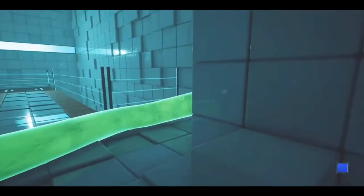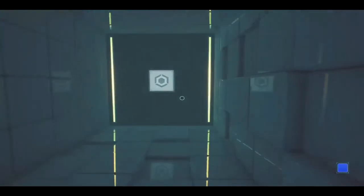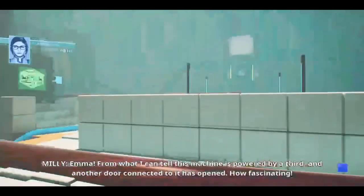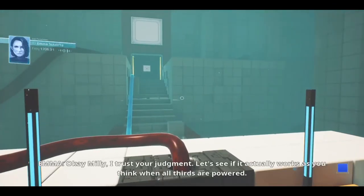I did something with my crosshair though. Notice that circle in the middle changes sizes sometimes? Yeah — interactable objects. That one's unlocked now. From what I can tell, this machine is powered by a third, and another door connected to it has opened. How fascinating. Okay Millie, I trust your judgment — let's see if it actually works as you think when all thirds are powered. I'm on it.